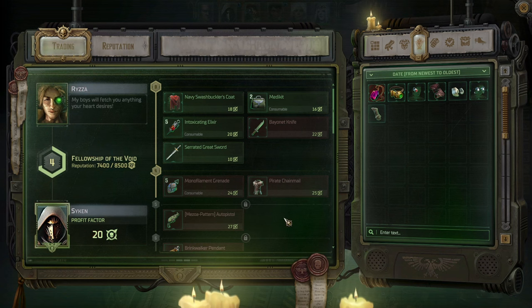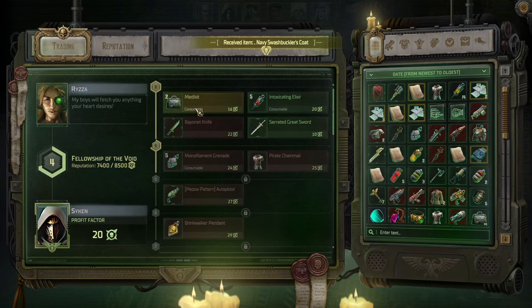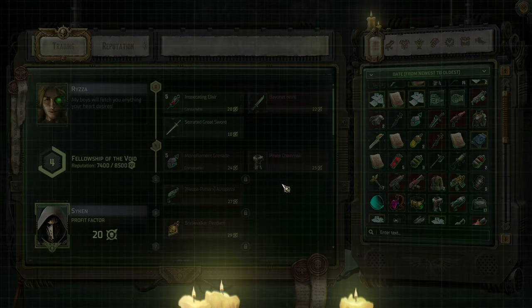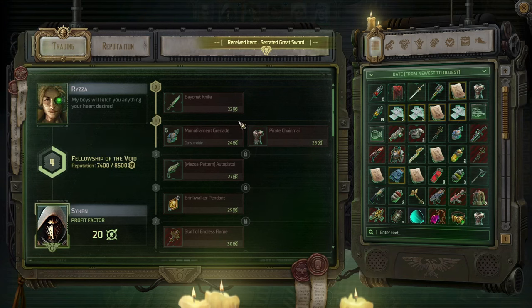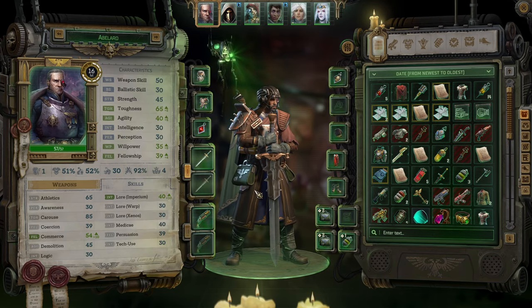We're not really rich enough for anything here. Newsforge Buckler's Cloak — 15 armor against warp, I'll take it. Couple of med-kits, yes please. Intoxicating elixir: 15 strength, 15 weapon skill. And we got a serrated greatsword — critical hit inflicts 1 point of laceration for each stack; all attacks of the sword against the same target deal extra damage. That is a fantastic sword.